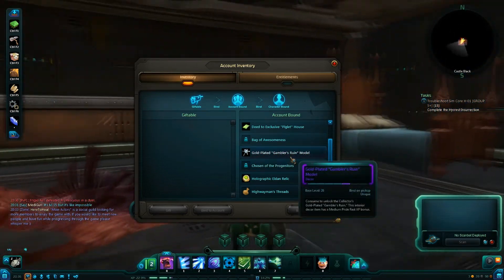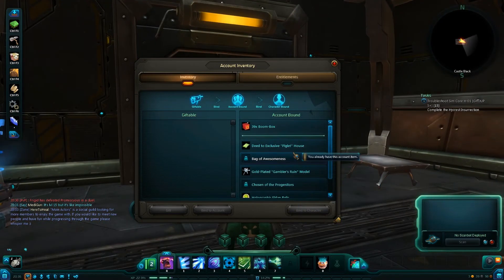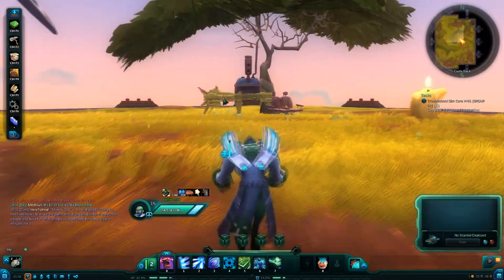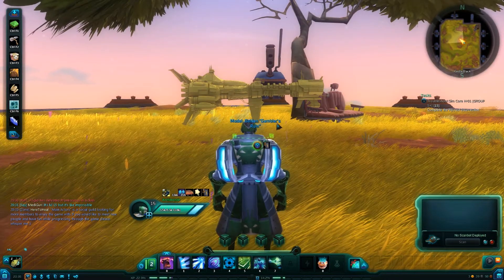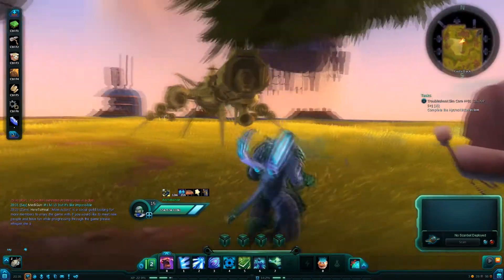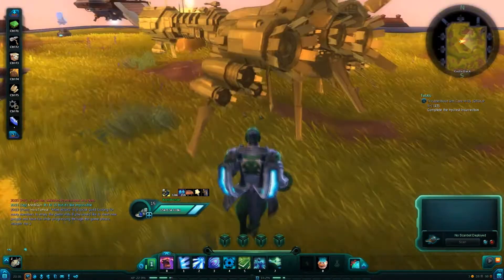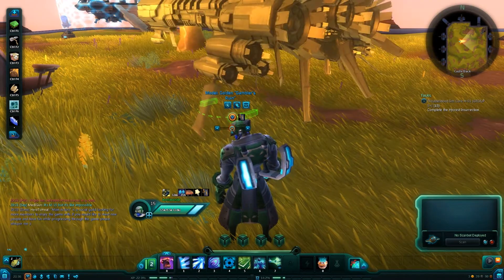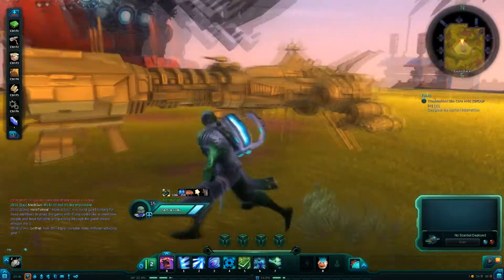I also have the Gold-Plated Gambler's Ruin model. It's this one here — the Golden Gambler's Ruin. It's a little spaceship, and I have it made a little bit bigger. You can make it small or bigger.